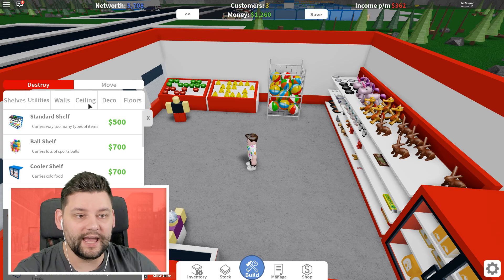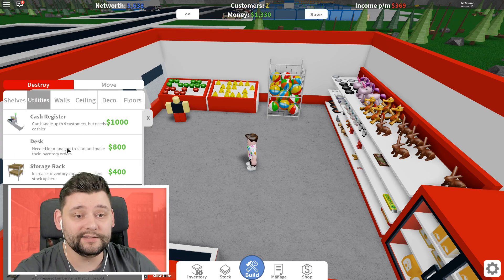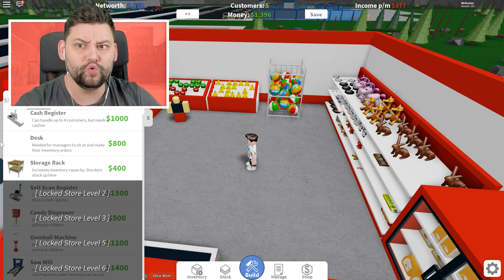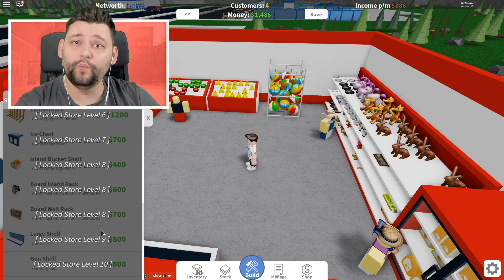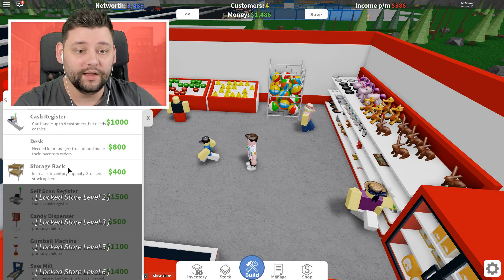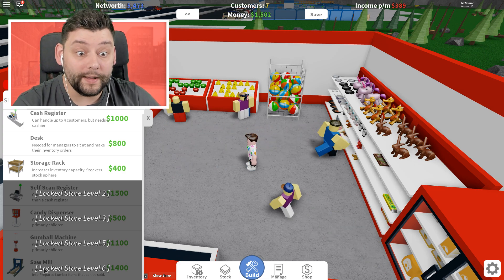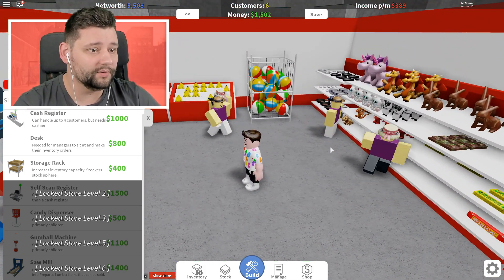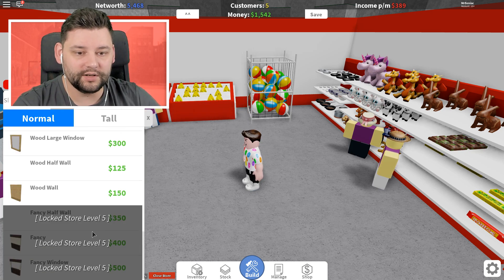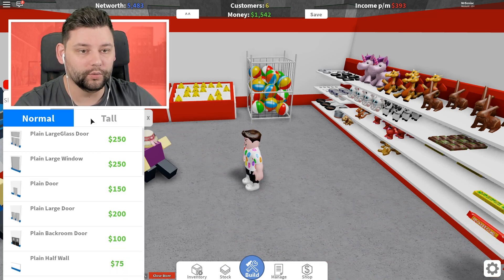In the build menu there's decor stuff — a plain bench, different flooring. Utilities: a desk for managers, a storage director to increase storage. There's so much other cool stuff — look at this, you can rank up the store. So many different types of shelving, which means there are so many items we can sell. There's a self-scan register — like a self-checkout. Candy dispensers, gumball machines, a sawmill. We can also create our very own lumber tycoon kind of scenario. Different types of walls, different types of floors, plants, trees, fountains — we're going to have a lot of fun with this.